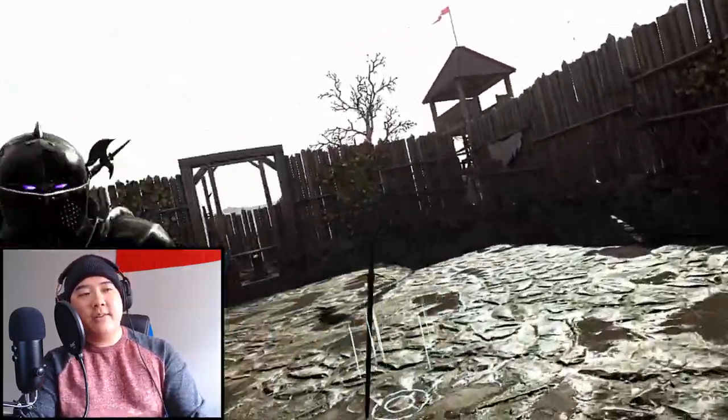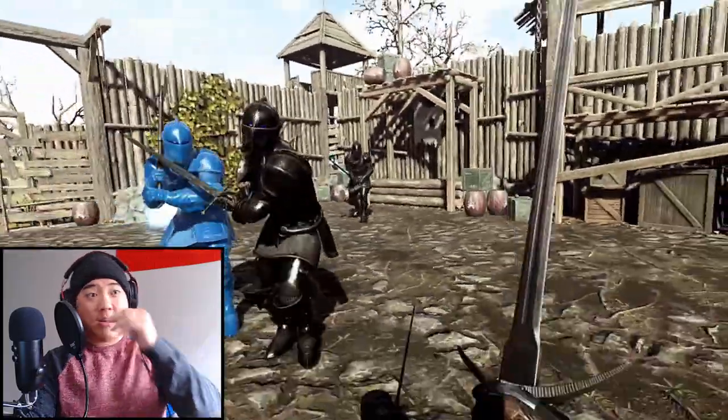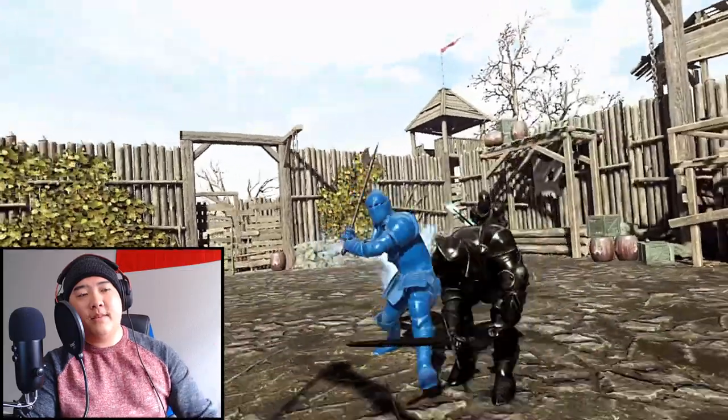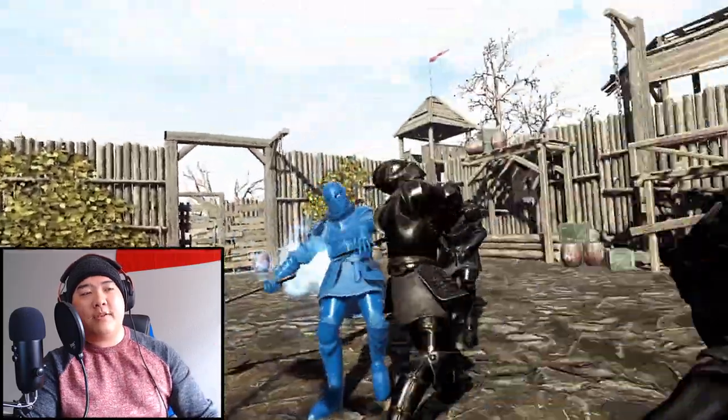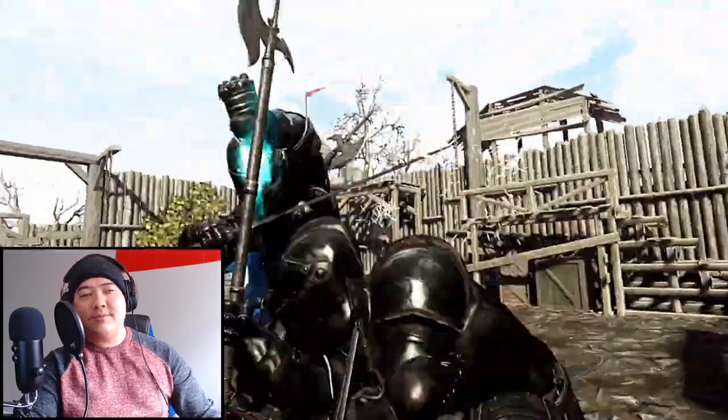Trying to dodge out of the way, swoop in and grab it. I also just realized I can crouch by pressing down on the joystick — I didn't know I could crouch before. Not that it helps too much, but it's one of those things.